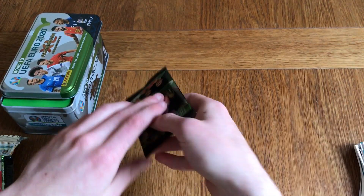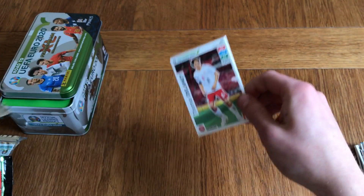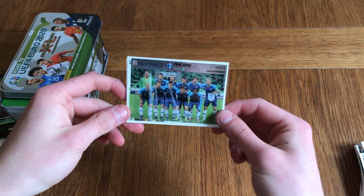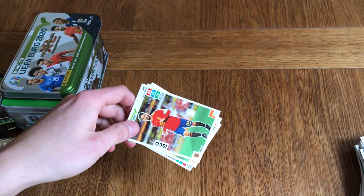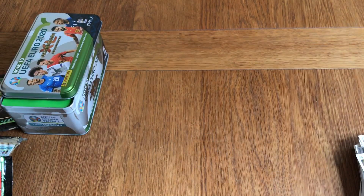Moving on to the final pack of the 10 pack opening — hopefully you have enjoyed this one guys. Our first plastic card comes in the last packet — we've got the group winners Finland plastic card, which are in League C. Very nice card. We've also got Isco, Nathan Ake, Andrea Bellotti again, and Timo Werner again.